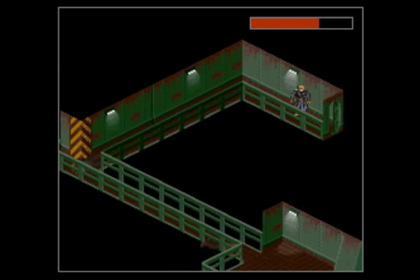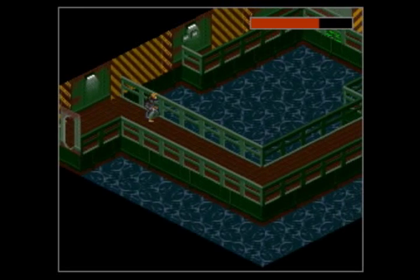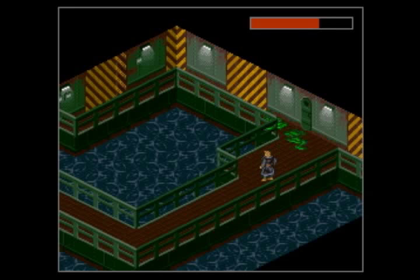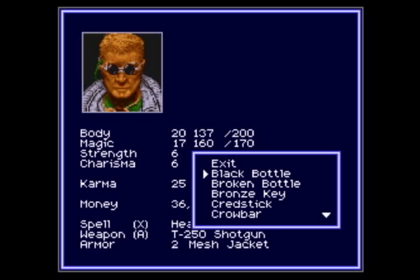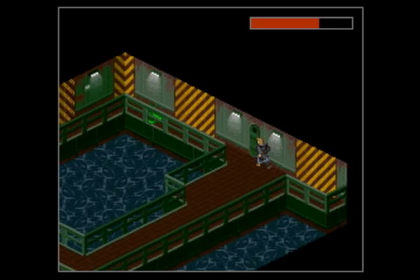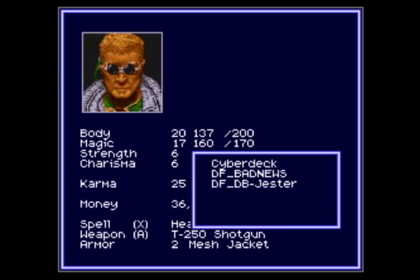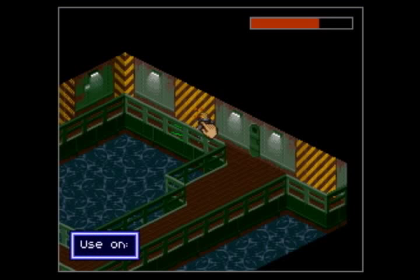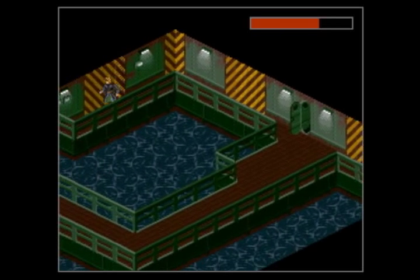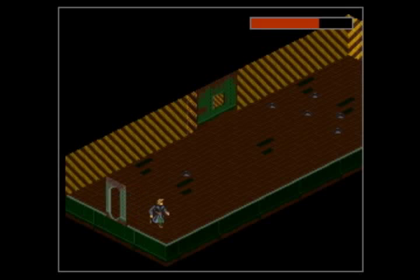And another switch. Now this is where we can use the green bottle. You wouldn't let me use it on the other one — I don't know why, though. Does it only have two uses? I hope not. There we go. And there are two other switches there; I can't recall if they do anything or not — I don't think they do.